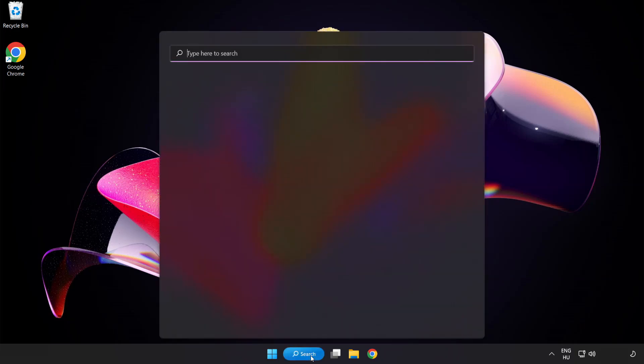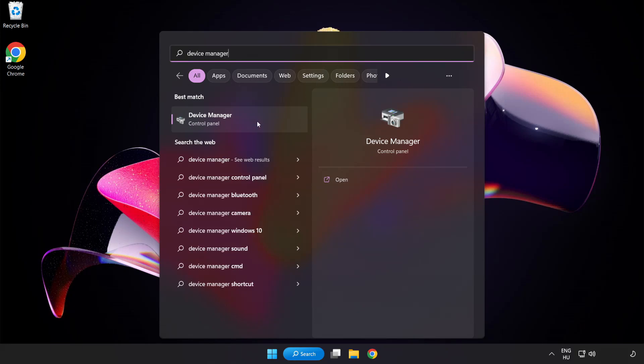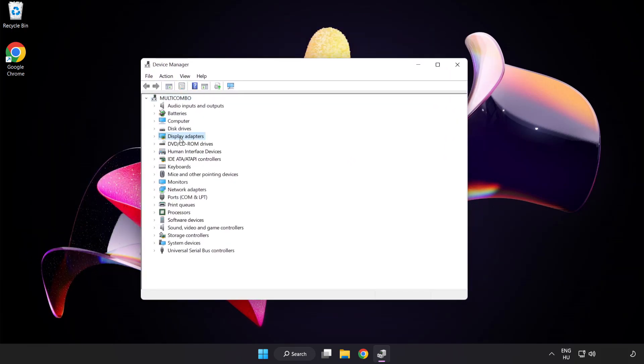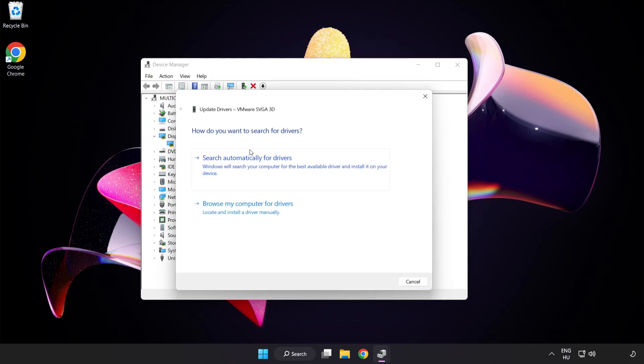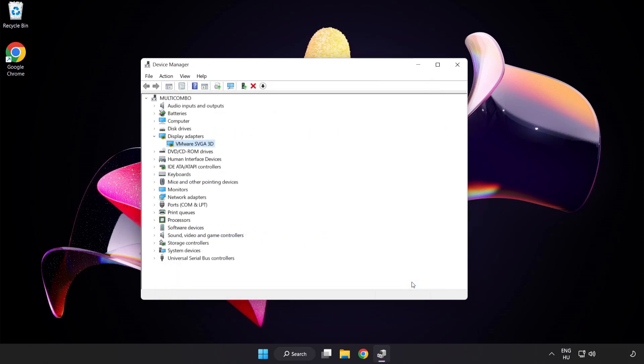Click search bar and type device manager. Click device manager. Click display adapters. Select your display adapter. Right click and update driver. Search automatically for drivers. Wait. Installation complete and click close. Close window.